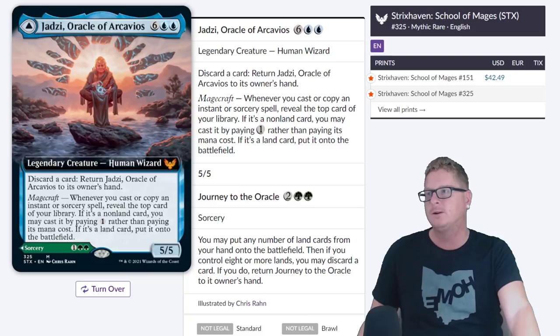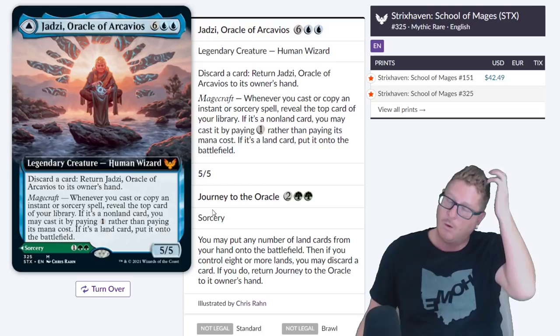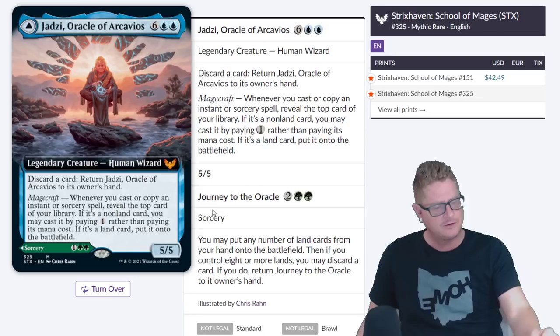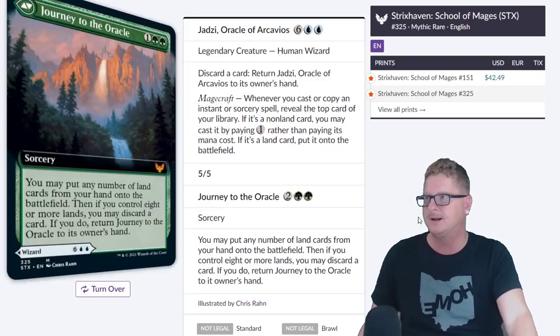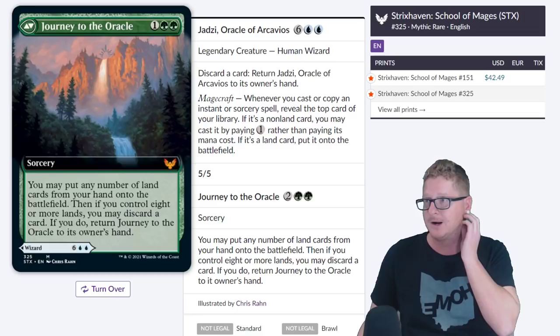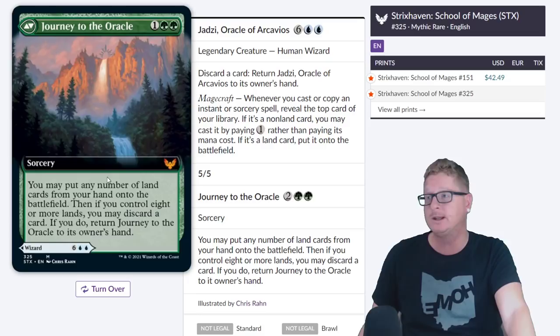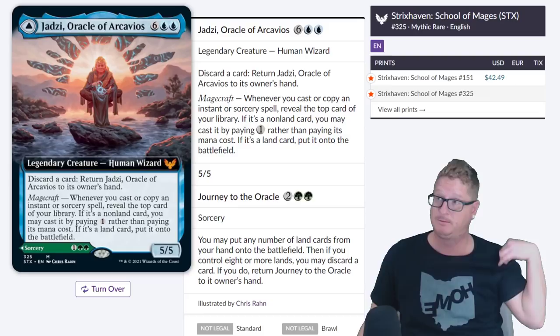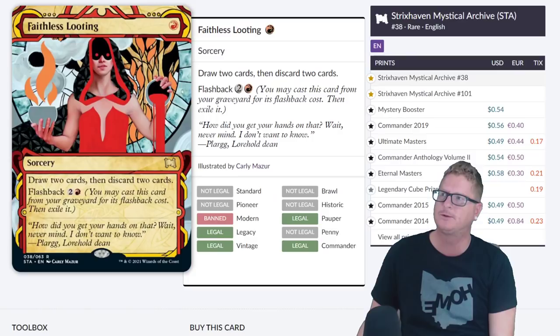Oracle of Arcadius — this one's pretty nuts. Discard a card, return Oracle to its owner's hand. Whenever you cast or copy an instant or sorcery spell, reveal the top card of your library — if it's a non-land card, you may cast it by paying one rather than paying its mana cost. If it's a land card, put it on the battlefield. Wizards, can you stop it with this whole 'let's play everything for free' stuff? Paying one is basically free. The flip side's not bad either — you may put any number of land cards from your hand on the battlefield. This is going to see a lot of play — $42.49. You pop it back in your hand and play the other side. It's pretty dirty. Human Wizard — this is going to be a really fun commander, it's going to see a heck ton of play.